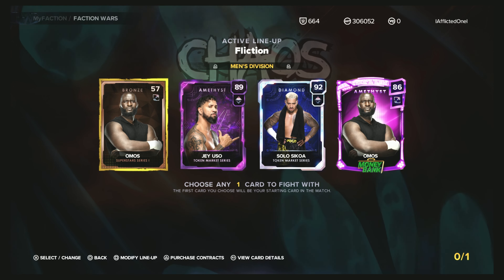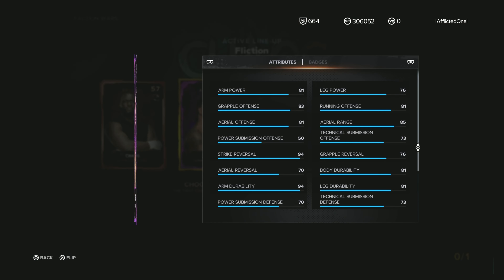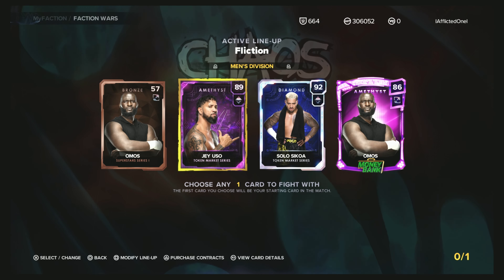The second one I use is Jay Uso — the token market Amethyst. Everybody should be able to get this card pretty easily since it's a token market card. His 'Sting Like a Bee' is an Amethyst, and 'Merciless Opportunist' is a gold — sticking together, he enters beast mode when tagged in. So he does a lot of damage pretty quickly. That's one of the important things.